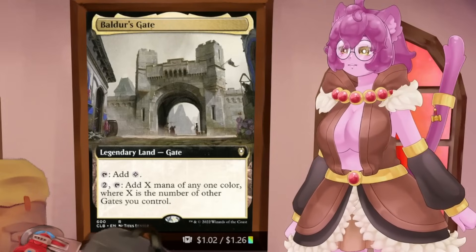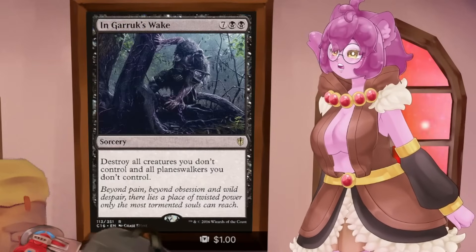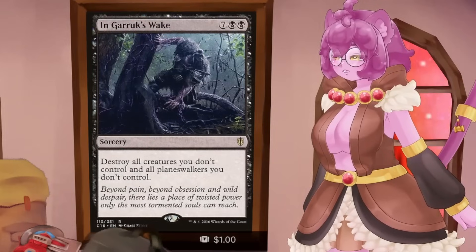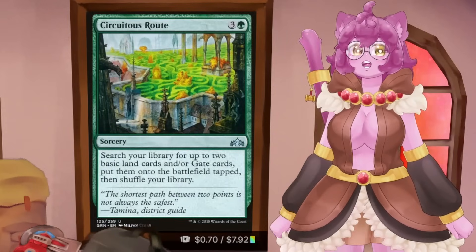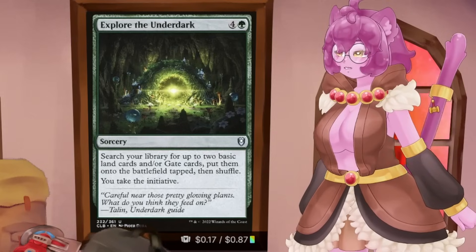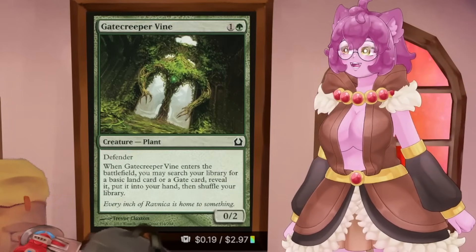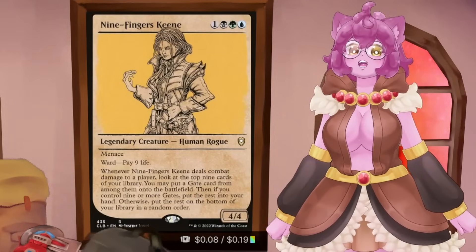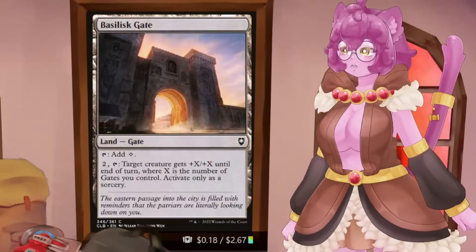The reason the gate mana base works for me is not only are there cards that will give you gates, but there's a dedicated fetch package. In the gate space, you have cards like Circuitous Root, Explore the Underdark — which gets two gates onto the battlefield tapped and gives other benefits — Navigation Orb, District Guide, Open the Gates, and Gatekeeper Vine, which can specifically grab gates out of your deck. And if you're in the colors for it, Nine-Fingers Keene is a wonderful gate payoff — if you've got enough gates on board, she becomes an instant 'draw many cards' card.